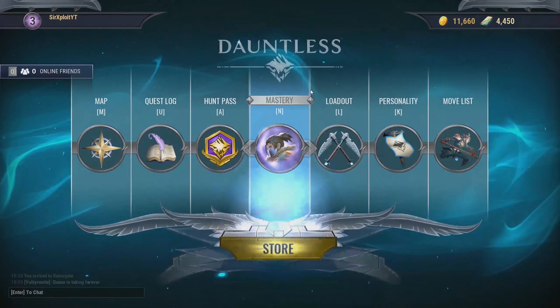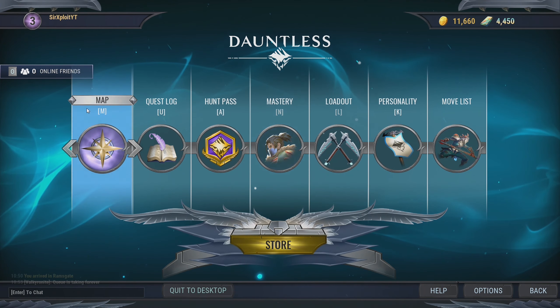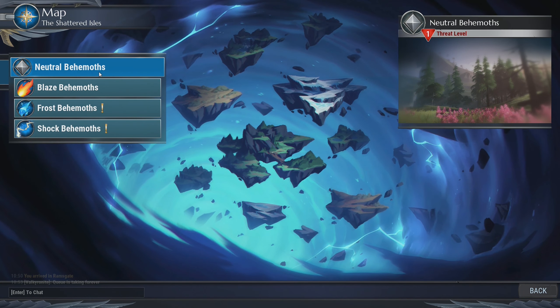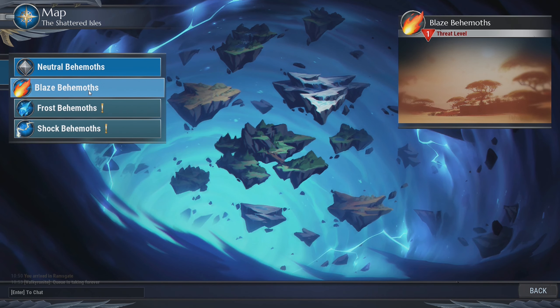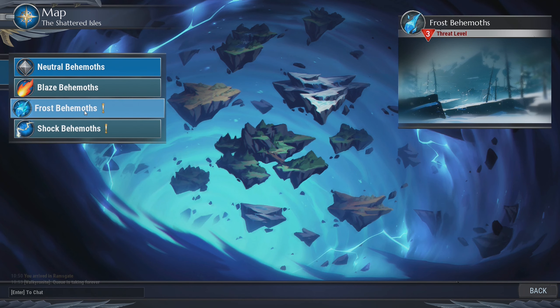It might seem like a lot to do in this game, but it's actually quite simple. If you just go to your menu, you'll see everything that you need to familiarize yourself with. For example, the map will show you where to go to battle each type of monsters — say they're neutral, blaze, frost, shock, and other behemoths that will be up and coming in future updates.